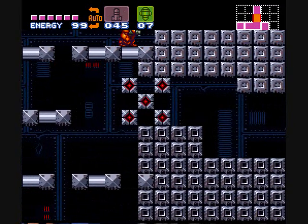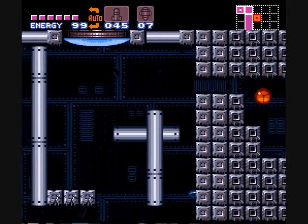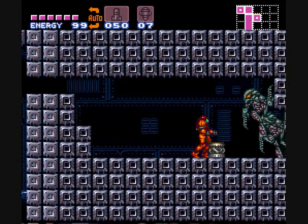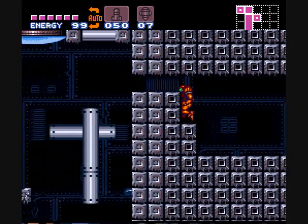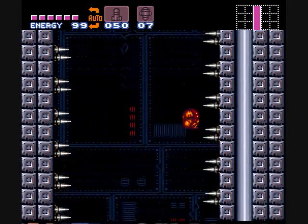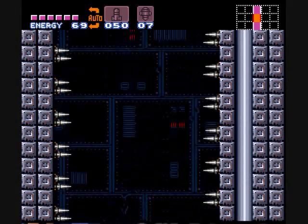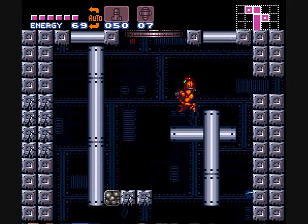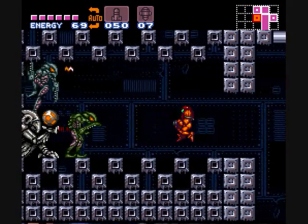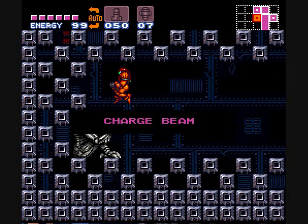Scrolling area coming up. I forgot — I don't recall those guys being there; I guess I've always gotten that missile beforehand. This time we're going to get the charge beam without dying — oh god, I hit wall spikes. Now please don't... good. I'm not bad at this game, I swear. There we go — there's the charge beam.